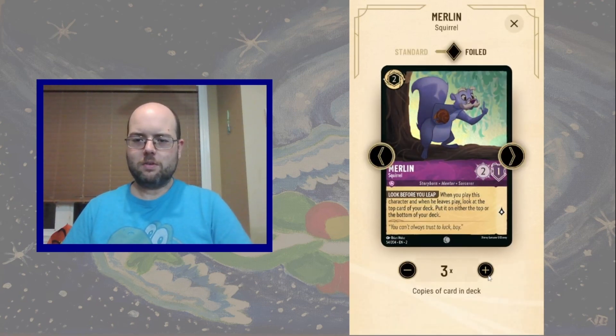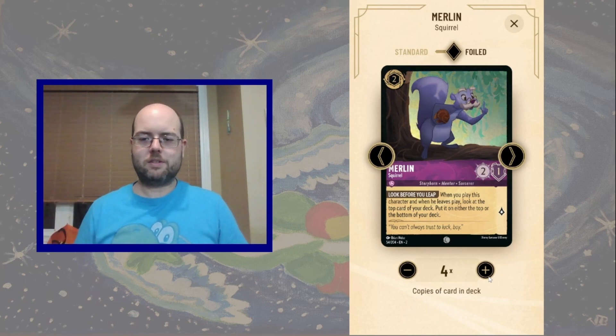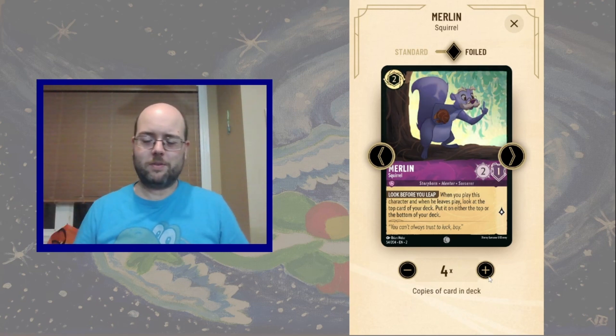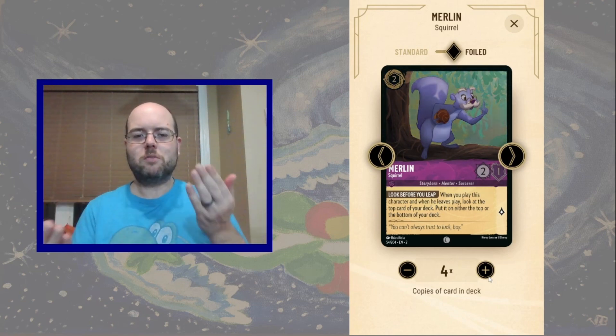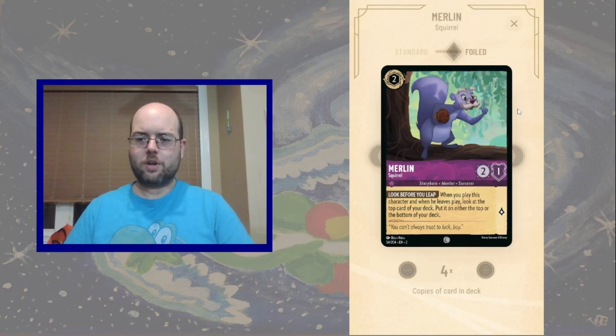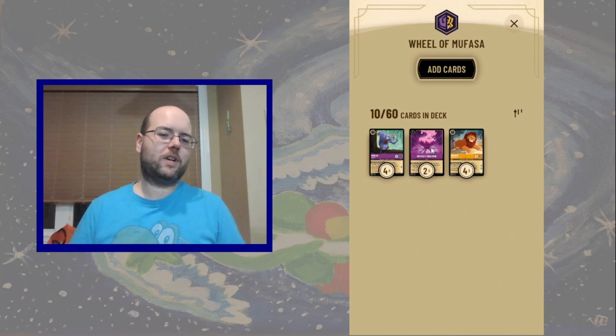Then there's Merlin the Squirrel, which whenever he enters the battlefield, or when a relief play allows us to look at the top card of our deck — making sure that it's appropriately overpowered to drop with Mufasa, otherwise we just send it to the bottom. So using four copies of Merlin as well as two copies of Ursula's Cauldron, we'll be able to guide what Mufasa is going to hit.